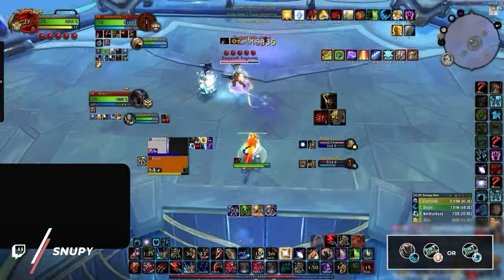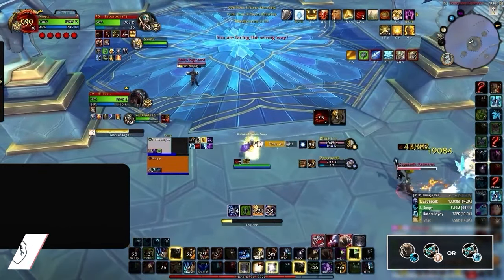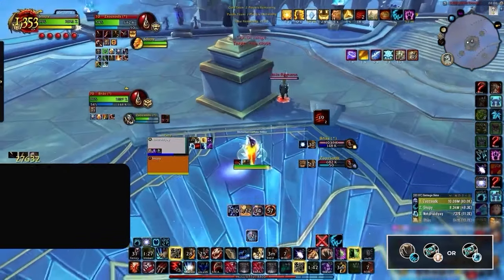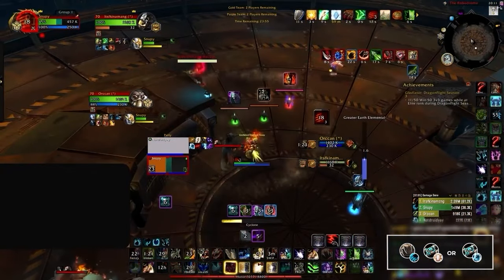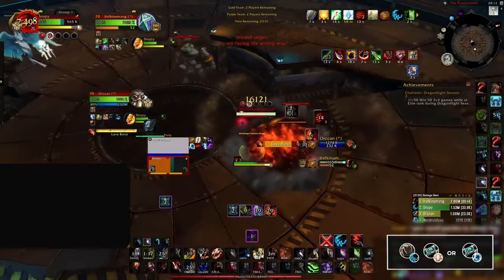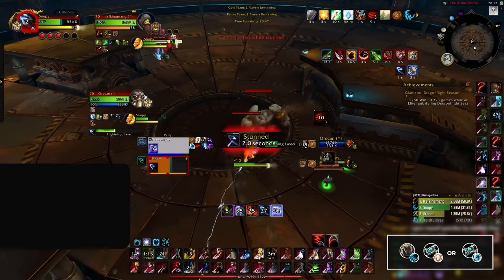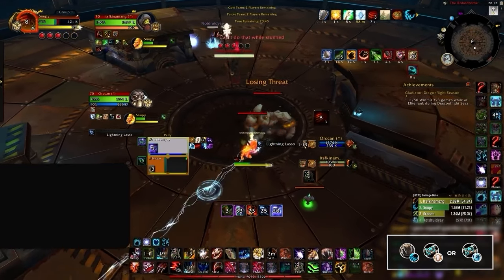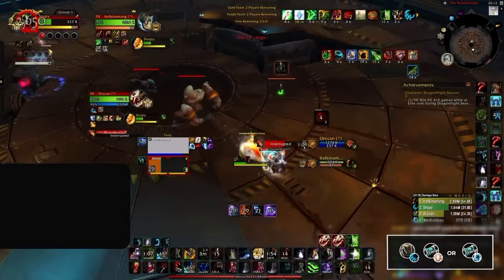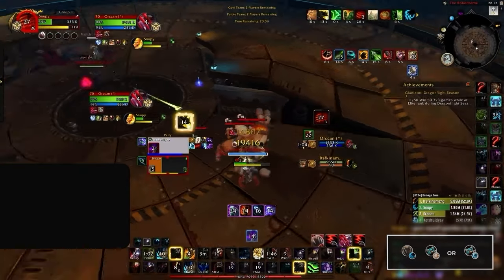Moving on we have Feral Druids who should look to be playing with a Disc or Holy Priest. Another glass cannon archetype, Feral Priest has very strong crowd control chains with stuns and clones and great pressure with Incarnation. Unfortunately though, Ferals are ridiculously squishy and are forced to run away for the majority of the game or risk simply falling over in under a minute. This comp is one survivability buff away from being A tier though, as Feral damage and crowd control can be very oppressive, and having Incarnation on a 2-minute cooldown allows them to have a good win button when dampening really kicks in.